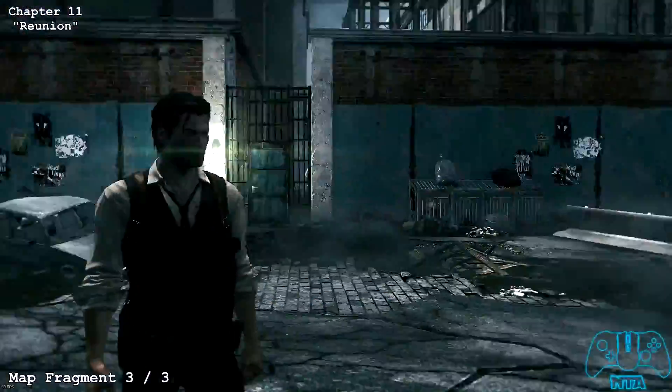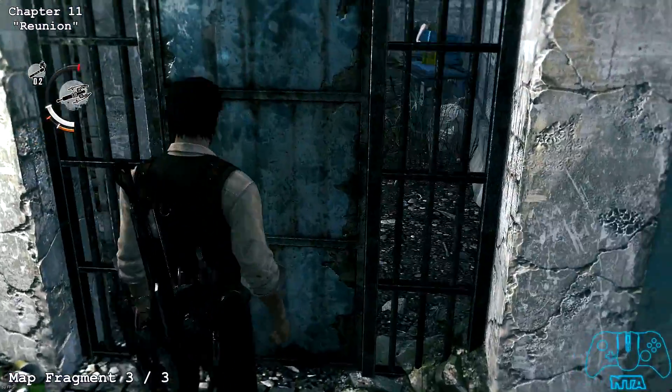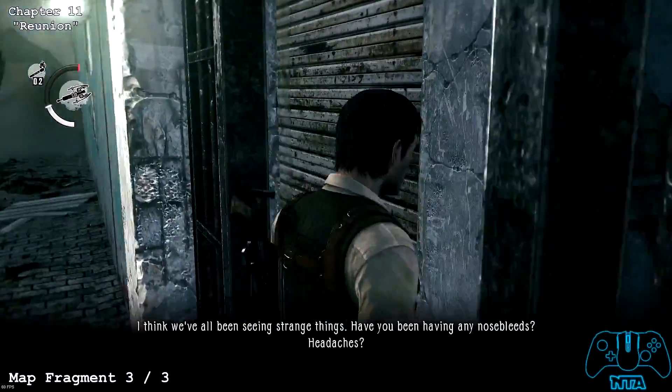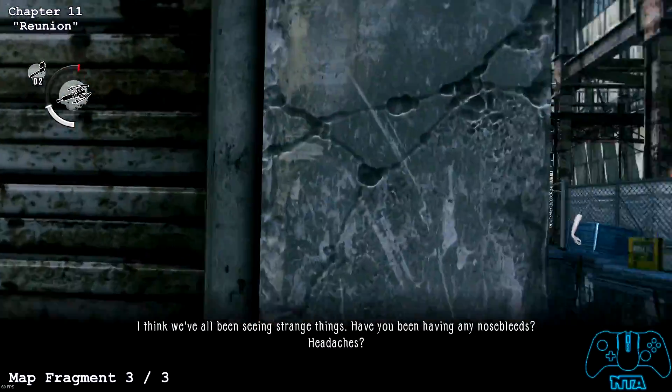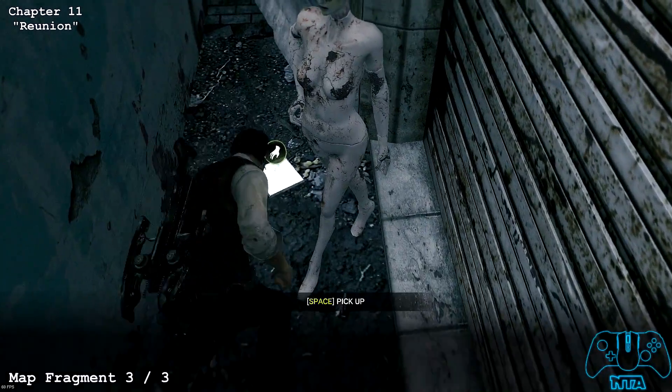Shortly after, once you are outside, go down the stairs and through the blue door — you can't miss it. As soon as you go through this door, look sharp left. Don't go forward, just look left. You will find a mannequin with a map fragment. This is your last map fragment for this level.